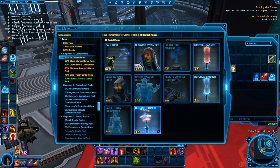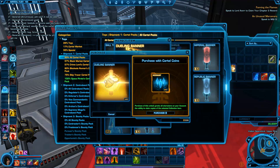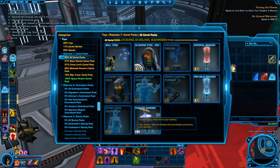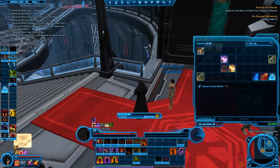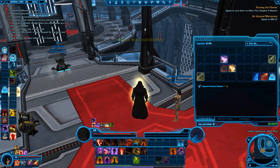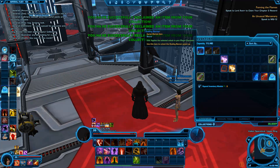Only one of my characters on another server before I transferred has this, so there's no character in my current account that has it right now. All I do is click purchase — 60 cartel coins — transfer copy to my inventory. Remember it's always bound, but now I got it forever. I can keep on sending them.